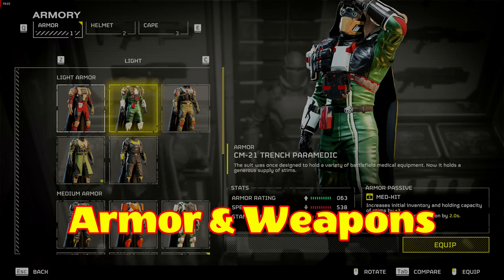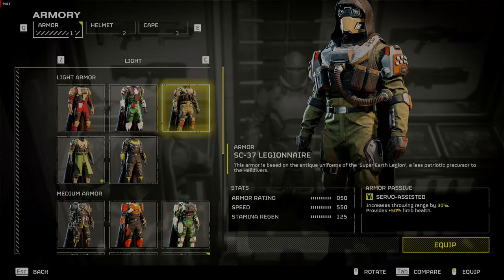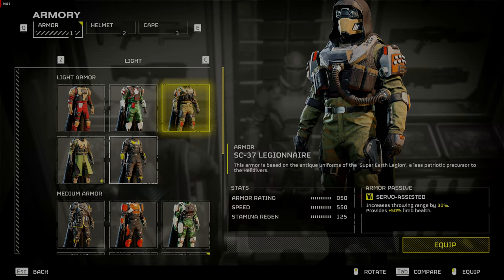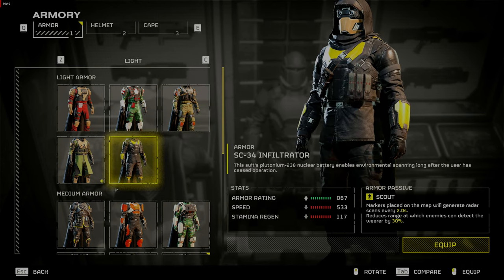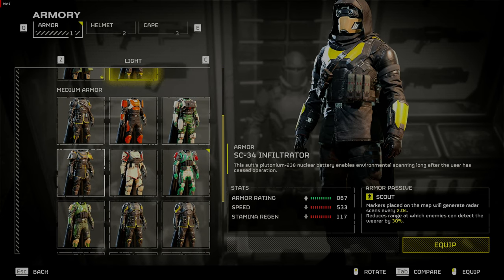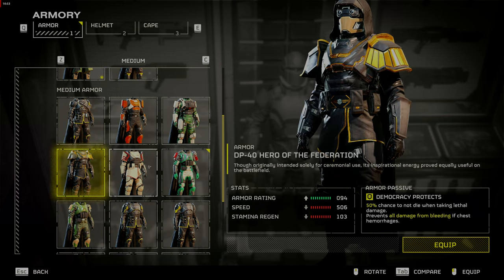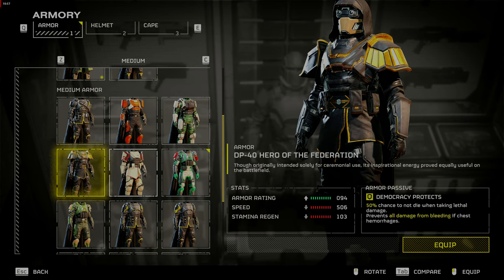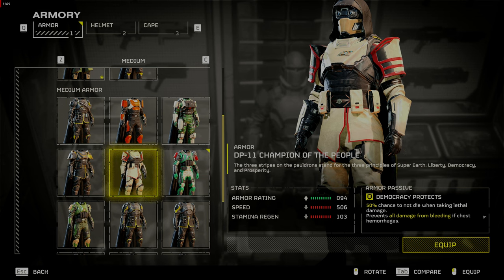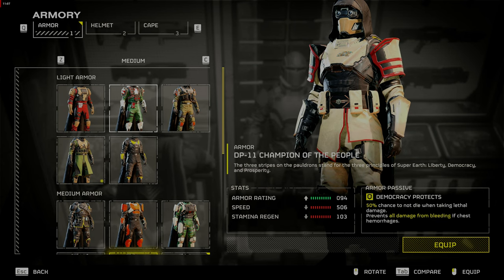Next, your Armor and Weapons. You will want to upgrade these items with medals you find and earn playing the game, as it will make your life easier. Right now, armor ratings are bugged, so when you get enough medals, get Light Armor — this allows you to have better mobility. Since passive attributes work, you can choose from Stealth, Extra Stims, Extra Grenades, or Throwing Distance Increase by 30%, which is good for throwing stratagems into objectives from farther away so you don't draw a crowd. In this scenario, I will choose Stims, which increases my Stims from 4 to 6. These medium armors will give you a 50% chance not to die when taking lethal damage, and prevent all damage from bleeding if the chest hemorrhages.